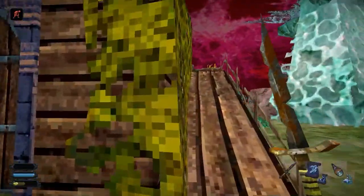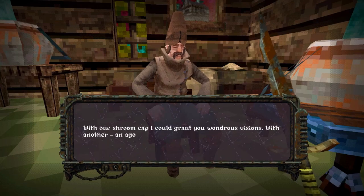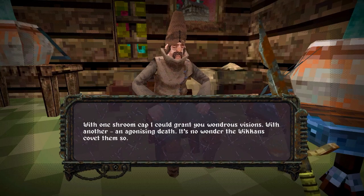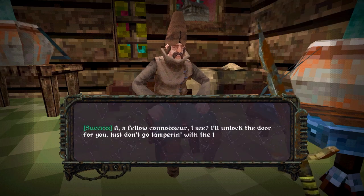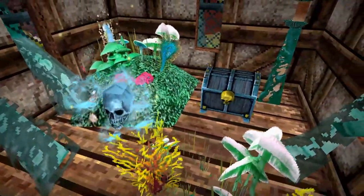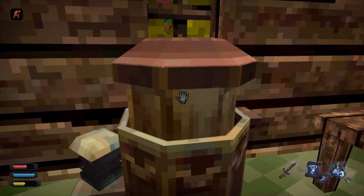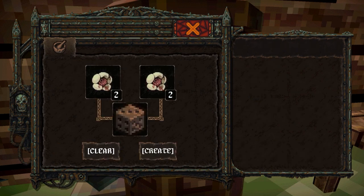Deep in the marshland, we've stumbled upon a house owned by a strange dweller who won't seem to stop babbling about mushrooms. But if we can indulge his eccentricities with our charm skill, he lets us inspect his prime specimens, which bags us a glimmer of delusion and some items. We're also going to use this guy's alchemy station to brew a couple of health potions. I have a feeling we might be needing these.